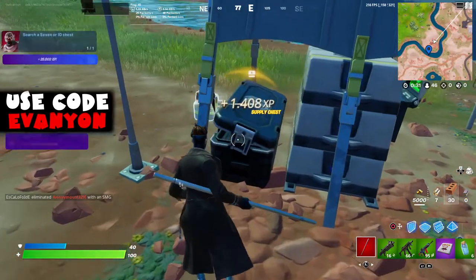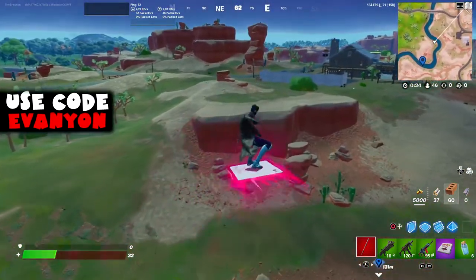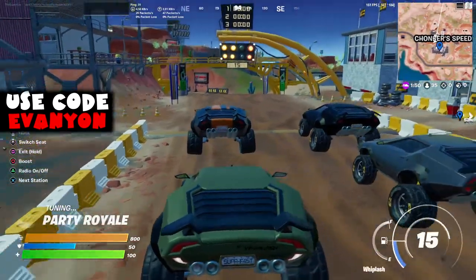From here we're going to the Drill Team spot near that location to get one of the IO chests. There are two IO chests here — I don't know where the other one is, I should have looked for it, but the IO guards kind of lasered me so I had to get out.